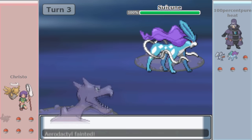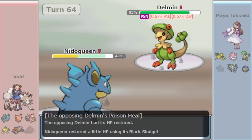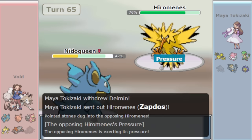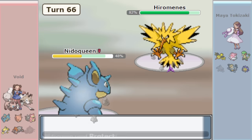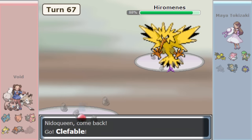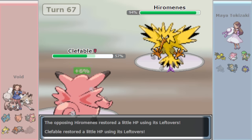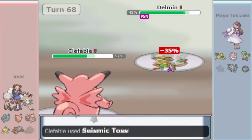Stealth Rock wasn't the only hazard introduced in Gen 4 — Toxic Spikes were also introduced this generation. Toxic Spikes poison any foe who switches in, and upon setting 2 layers, that poison would actually become Toxic instead. However, as the learn pool for Toxic Spikes is pretty minuscule, and the efficacy of this move is very hit or miss due to the fact that many Pokémon are unaffected by poison and poison types remove Toxic Spikes on switch-in, this hazard was never too overly prevalent in any metagame. Still, it does show up fairly commonly in DPP, with Roserade being offense's main setter and Nidoqueen being defense's main setter.